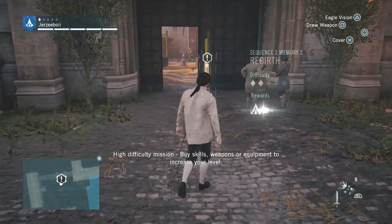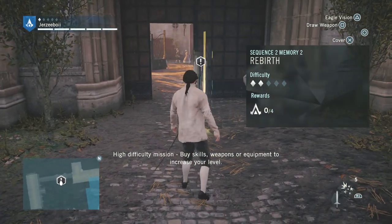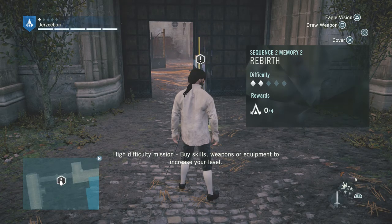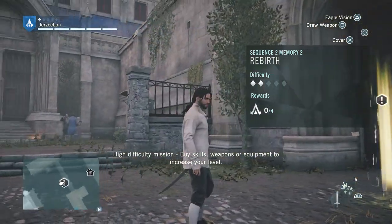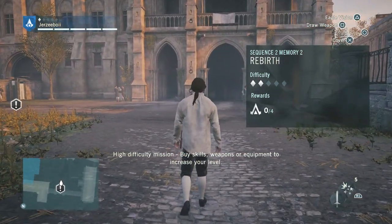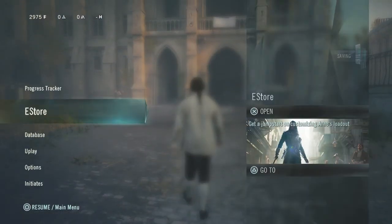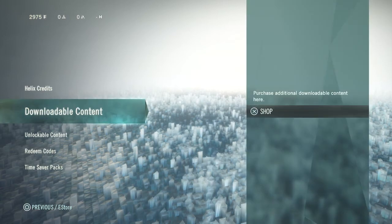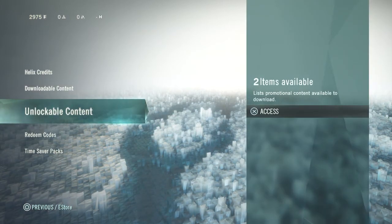So our next mission - we might be meeting the assassin's reward. High difficulty mission: buy skills, weapons, and equipment to increase your level. Customize your loadout. I can customize the loadout. Downloadable content, unlocked content - two items available. Razor Spearhead! Character customization, redeem codes. We'll do the character customization once we unlock that costume. Helix credits - Helix credit initiates.